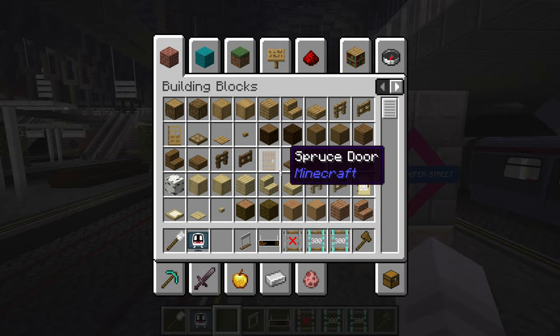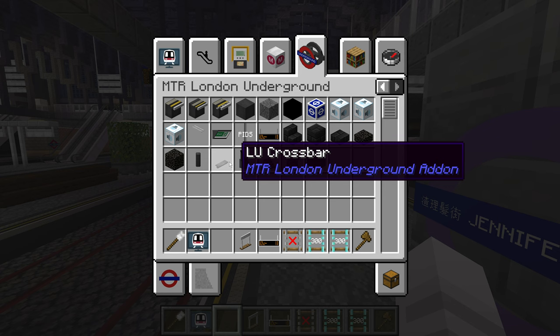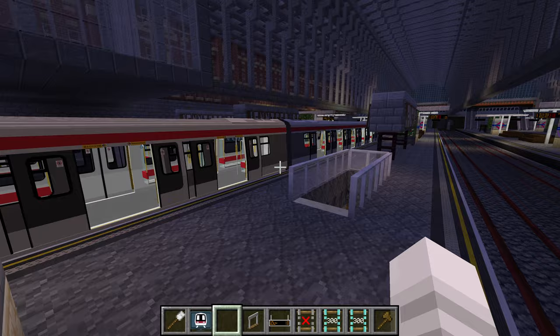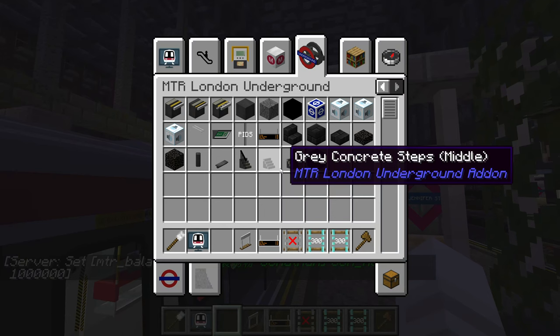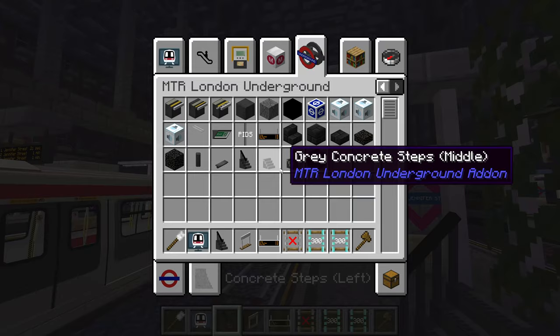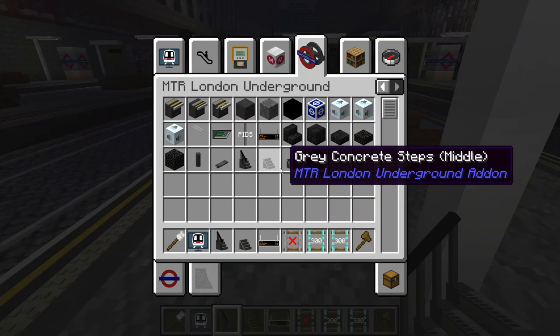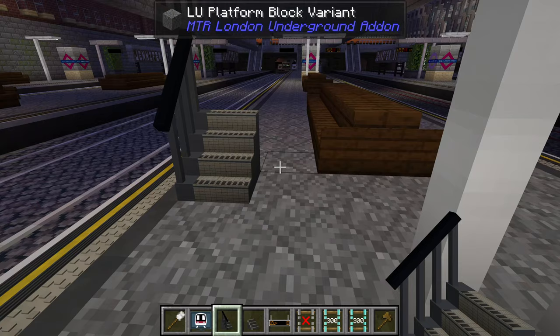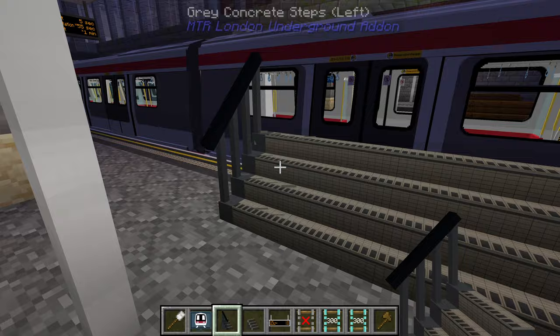Let's take a look at the inventory to see what's been ported over. The passenger information display is here — although I haven't gotten the font to render properly yet. Right now it's rendering with a default Minecraft font, which is pretty good, but using the Linden Underground font would be even better. These stairs have been split into three parts — I think these were called the Morden Stairs before. Now they're just generic gray concrete steps, which means you can make them as wide as you want instead of just three blocks wide like the original model.